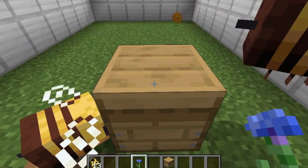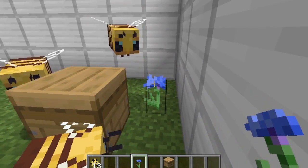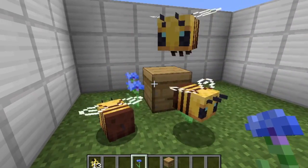Beehives are used to house bees, but not like bee nests — they're used to have bees around them. Just use flowers to lead them towards it and they will stay near it.